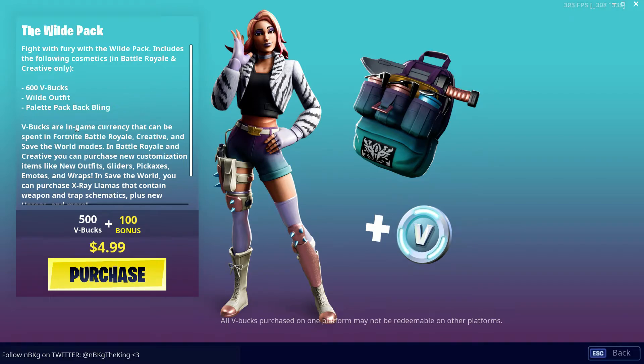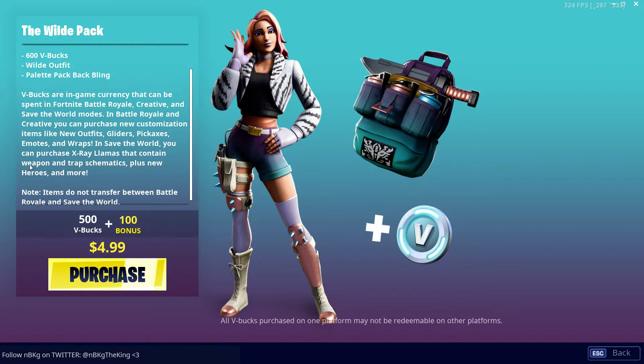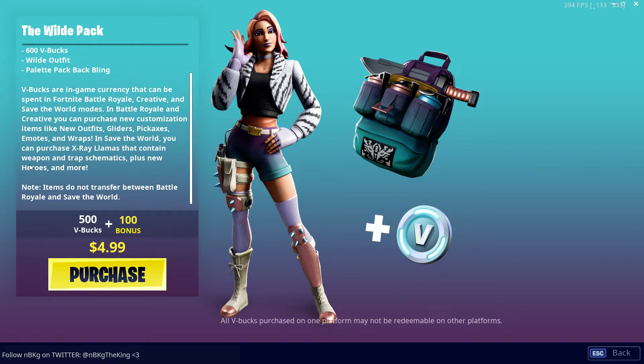Just in case people don't know — V-bucks are in-game currency that can be spent in Fortnite battle royale, creative, and save the world modes. In battle royale and creative you can purchase new customization items like outfits, gliders, pickaxes, emotes, and wraps. In save the world you can purchase X-ray llamas containing weapon and trap schematics plus new heroes and more. Note as a disclaimer: items do not transfer between battle royale and save the world — everything you buy in save the world stays there, and everything in battle royale is only for battle royale.